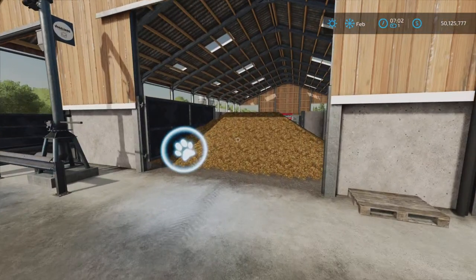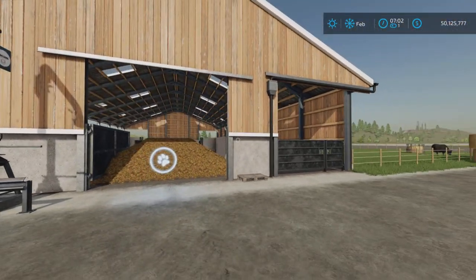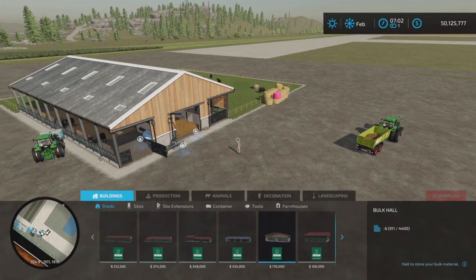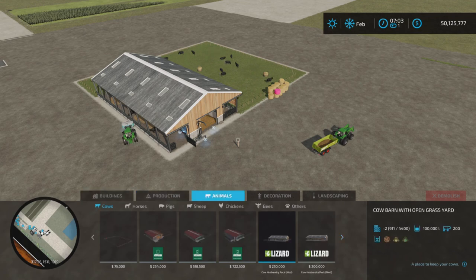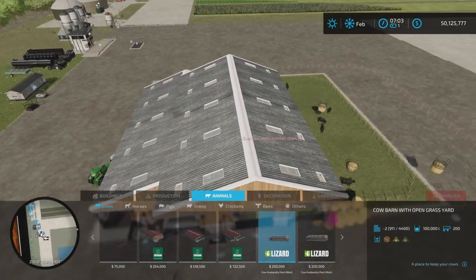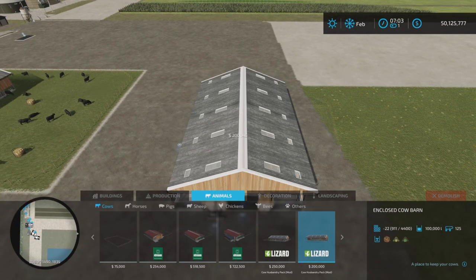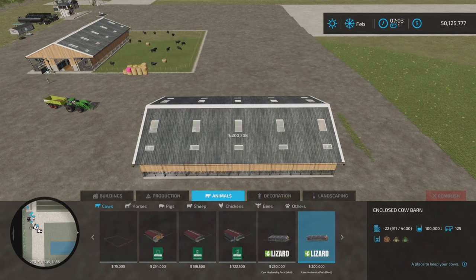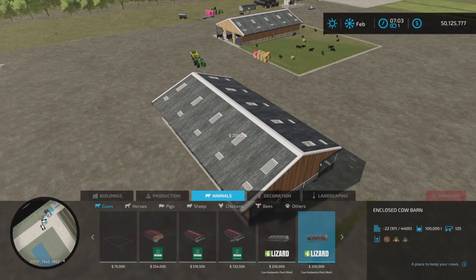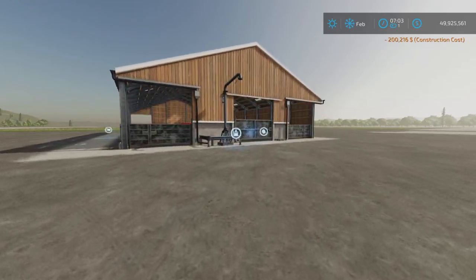That is the internal manure storage that this set of barns has. If we take a look in our production or construction menu under cows, we see we have the cow barn with open grass yard, which I have here. There's also an enclosed cow barn, which I will place down just over here for the purpose of this video to show you that this also has an internal manure storage.